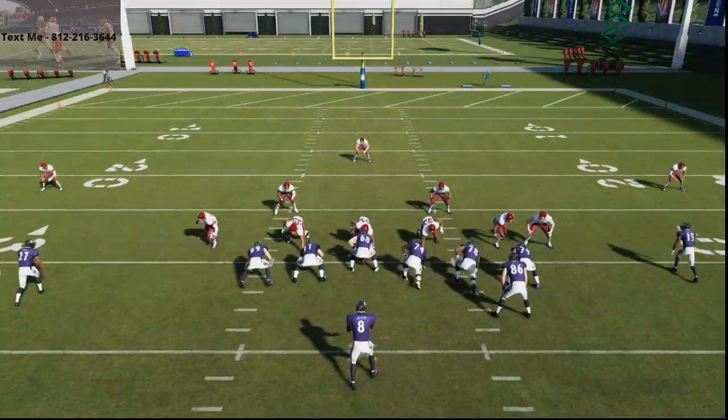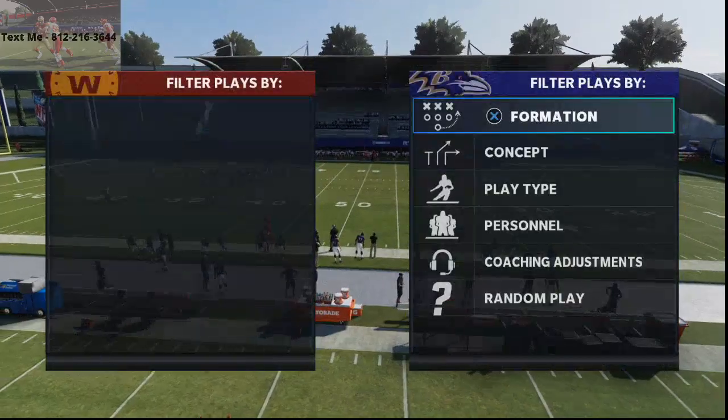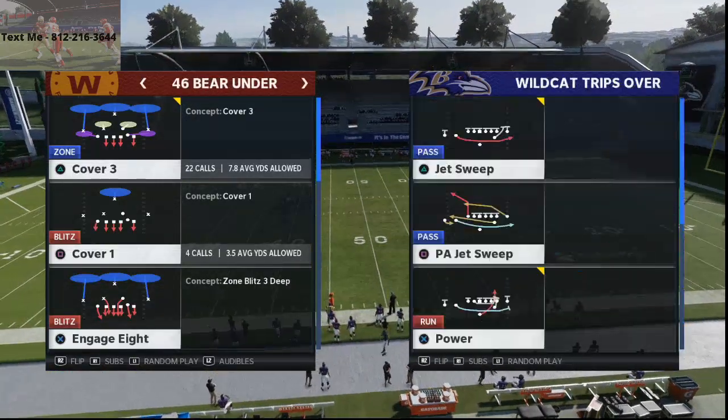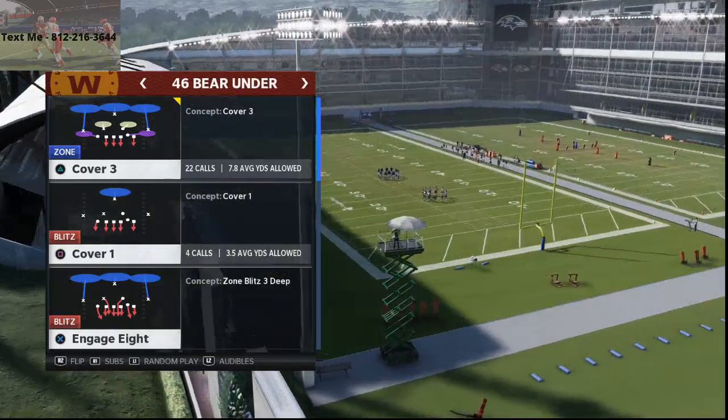So that's QB power. What I want to do now is show you this setup to stop the jet sweep. The setup is very similar — there's really not anything different that I do. I think personally that gap press is a little bit better as an overall run defense against this, but let me just show you here.